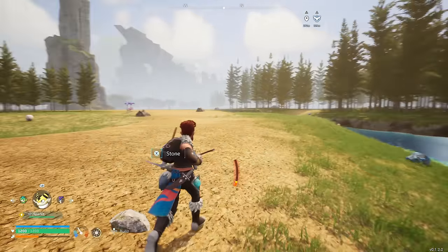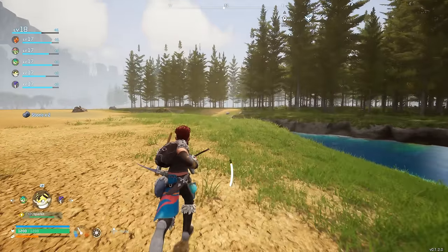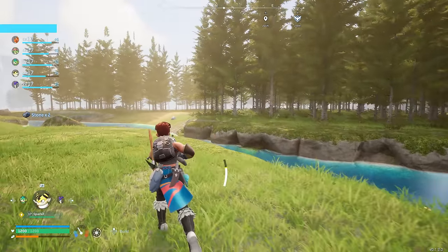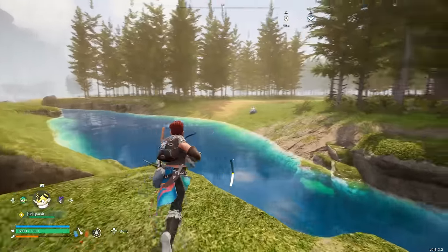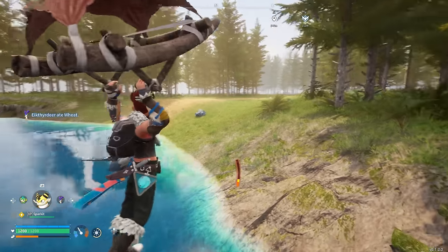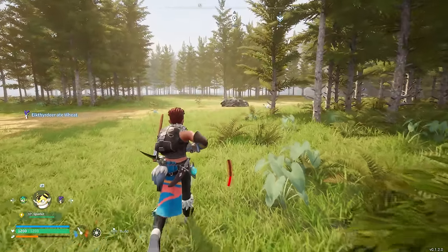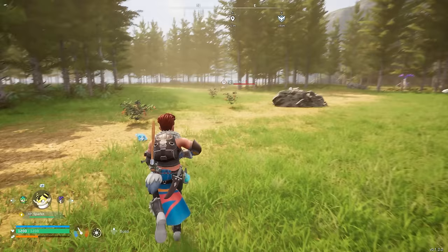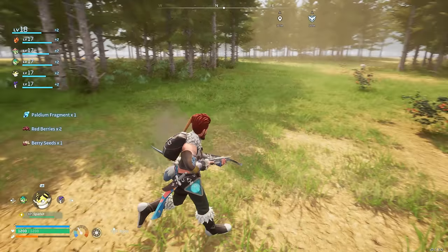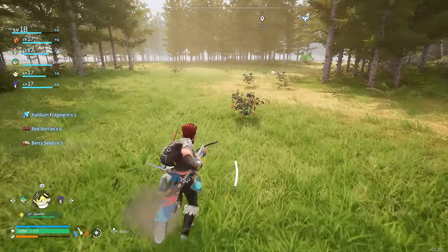Where did those cows go? I bet they've disappeared now - guaranteed they've disappeared. Where did you go? You were here a second ago. Oh, the marker is on my map - maybe I was too far away. Oh, they've disappeared and they're gone. I wonder how close you have to be for it to be picked up in the power deck.